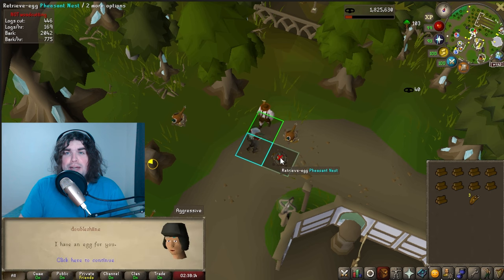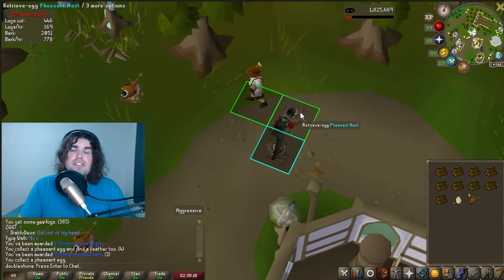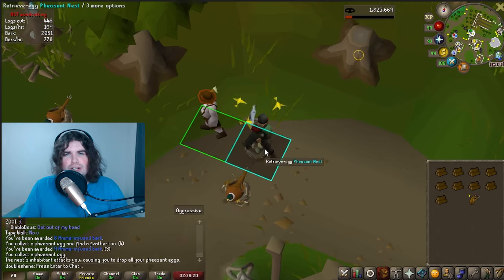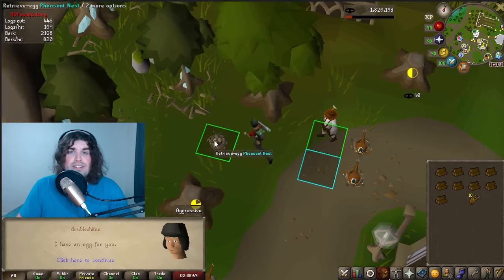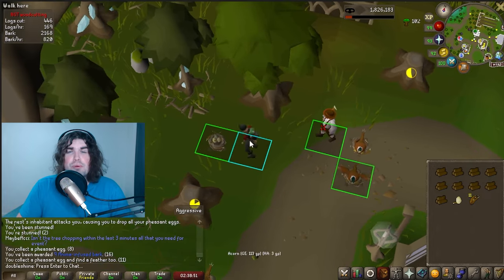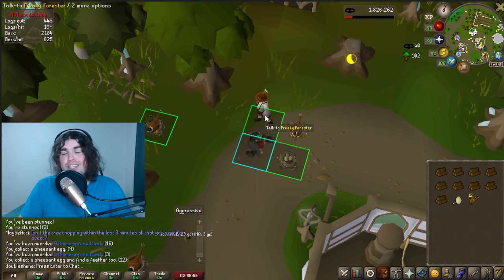Pheasants: grab an egg from the unoccupied nest and bring it to the Forester. Be careful as you will get stunned when the pheasant returns to the nest, so just move on to the next one. Feathers can be used to make the pheasant outfit or trade it in for extra bark, and there is a small chance of getting a golden egg, which can be used to transform the beaver pet into a pheasant.